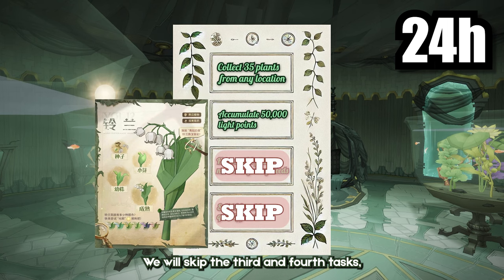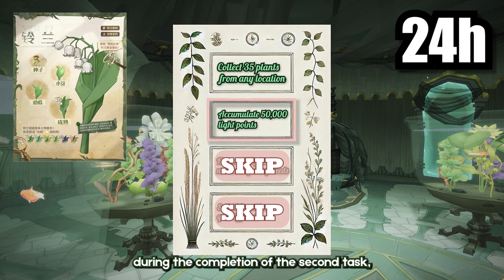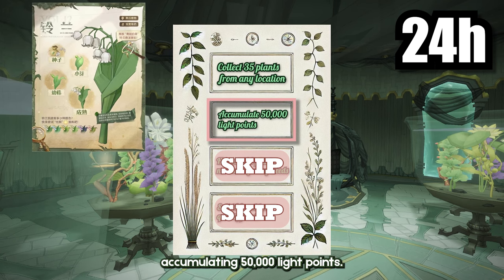We will skip the third and fourth tasks because these tasks will be automatically accomplished during the completion of the second task — accumulating 50,000 light points.